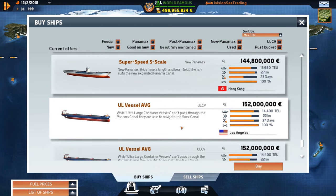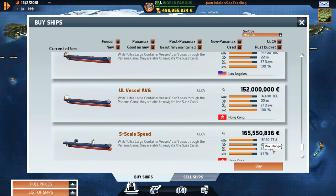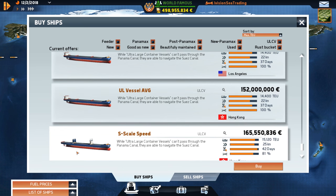Why do I want this one? Because it's super fast — 42 days versus 37, 25 knots versus 22, and carries 15,000 versus 14,000. The housing area is more towards the front, which I'd prefer in the back like the other one, but we get two smokestacks. How cool is that?